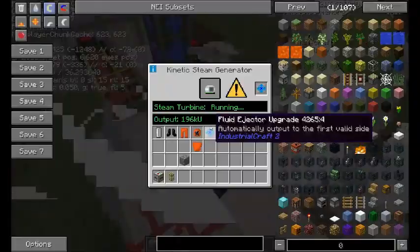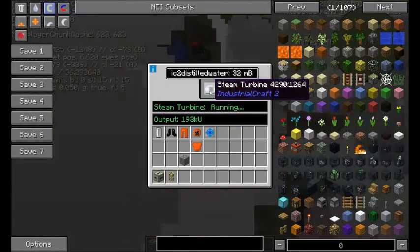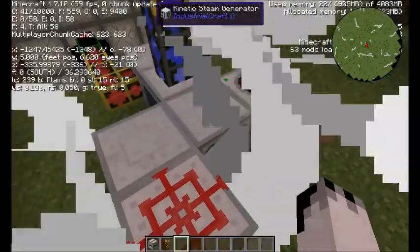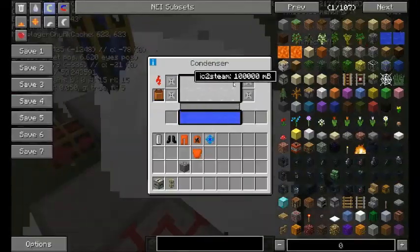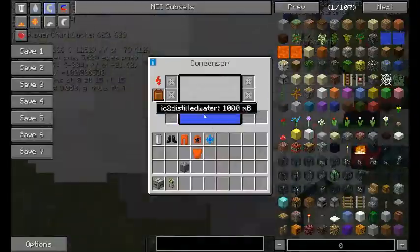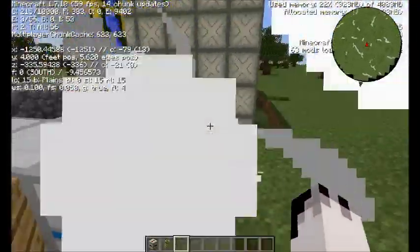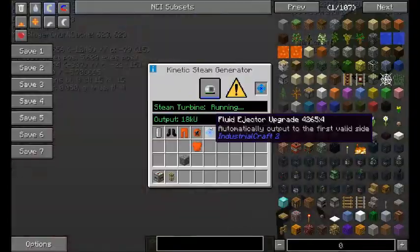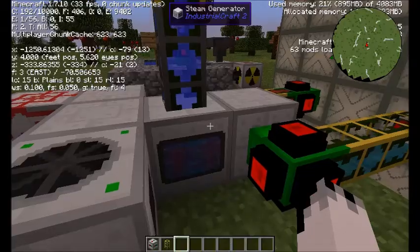In the steam generator we've got our steam turbine. It's taking a little bit of damage as it does. It's also got a variable output which goes down the more water is in the system, so you do need to empty this somewhere. I've got a fluid ejector upgrade which throws everything into the condenser. We can also put the distilled water back into the steam generator if you wanted, and that's a lot better with calcification, which you will get a little bit of if you're just using bog-standard water.